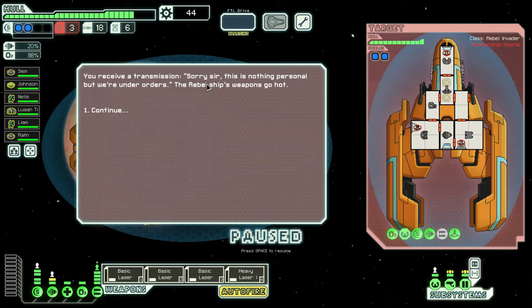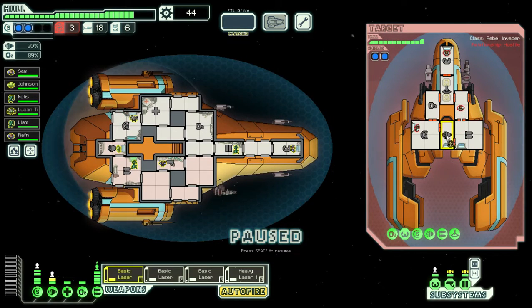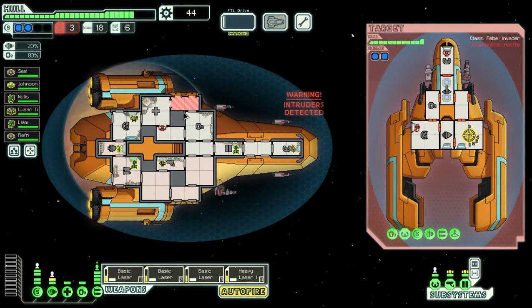You receive a transmission: 'Sorry sir, this is nothing personal but we are under orders.' The rebel ship's weapons go hot. Okay, they're teleporting in - not a massive issue. I send a mantis in just to distract him. It will slowly suffocate in there even if he gets through. They've got one blaster firing at us - obviously not a massive deal, so long as we can keep their rocket offline. We are in a pretty good place.